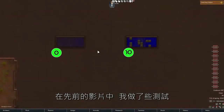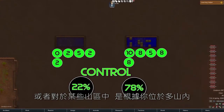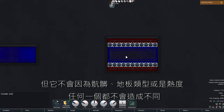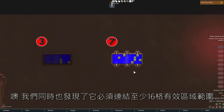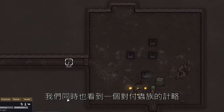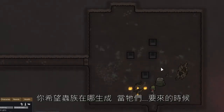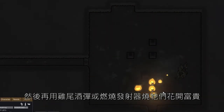In an earlier video, I did some tests and we found out that where the insects spawn depends a lot on how mountainous a certain area is — that is how deep inside of a mountain it is, how cold it is, and how much light level it has. But it was not affected by dirt, flooring type, or heat. None of those made any difference. We also discovered that it had to be a region of at least 16 tiles large.